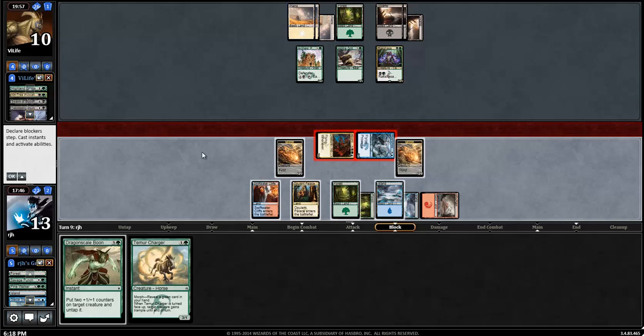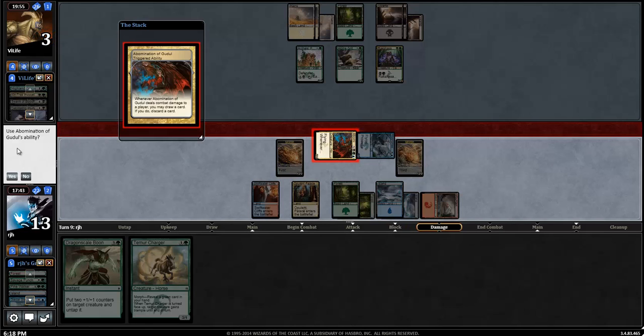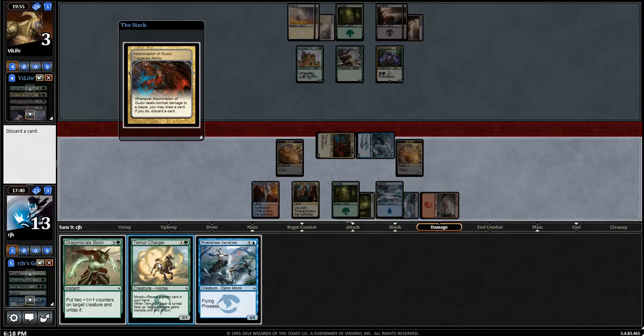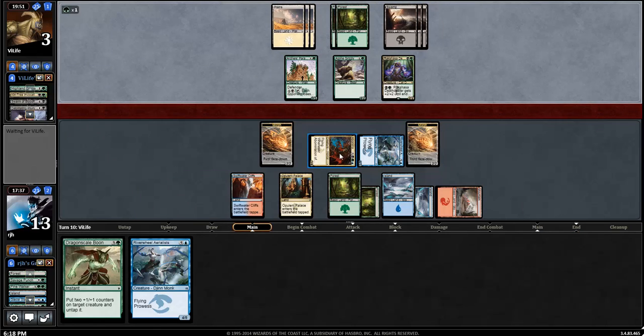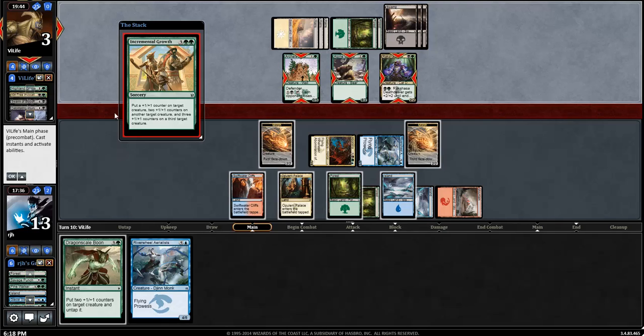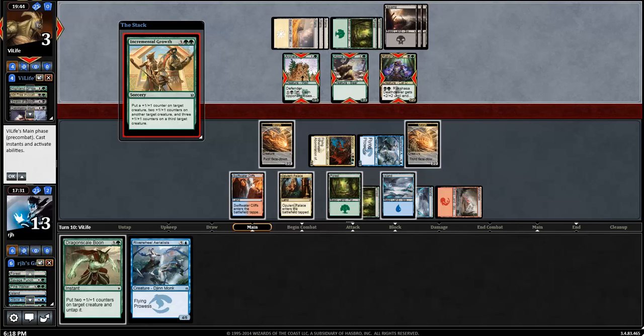Going into attacks - I could go for a Dragonscale Boon here, but I lose to a Murderous Cut even though my opponent hasn't shown it. I'm going to play a bit conservatively because I don't think we lose any other way. Another Aerialist - yeah, we're going to ditch the Charger. Keep open our Dragonscale Boon and our Ice Feather Aven. We have two lethal creatures already. What can my opponent have? It could be a Dune Blast or End Hostilities. No, it's an Incremental Growth.